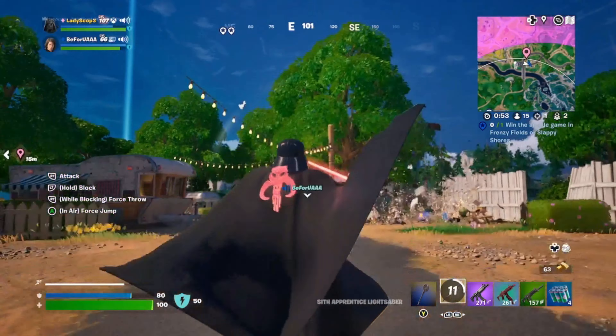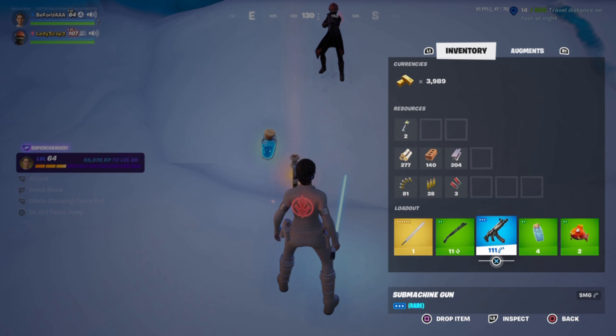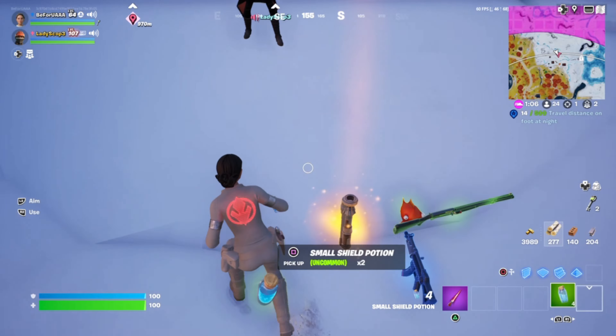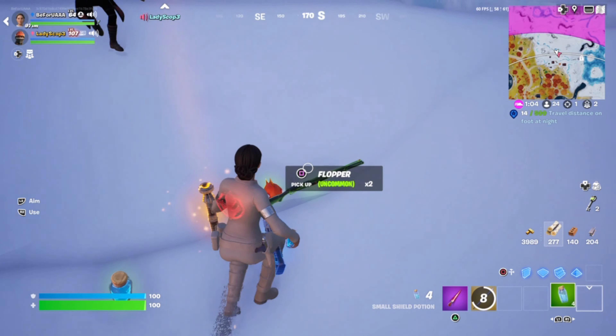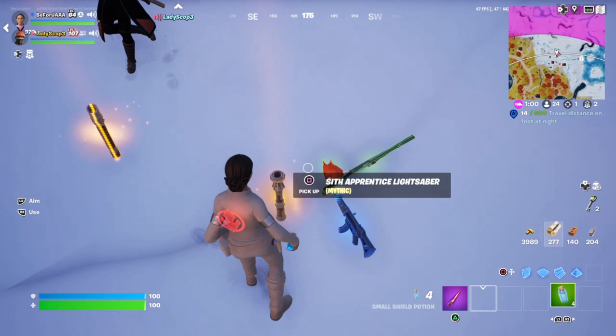Another interesting thing about these lightsabers is that once you choose Force Pull or Force Push, you cannot drop it for the other side — meaning even if your duo or an enemy that you eliminated drops one, you cannot switch to the other.